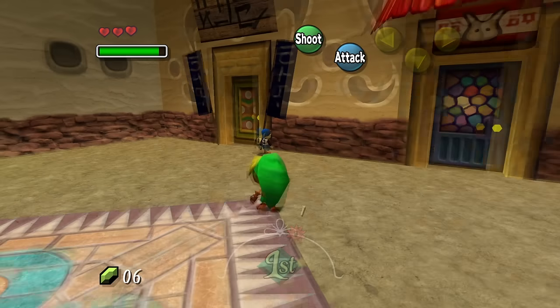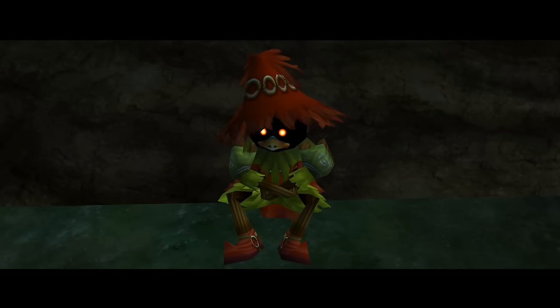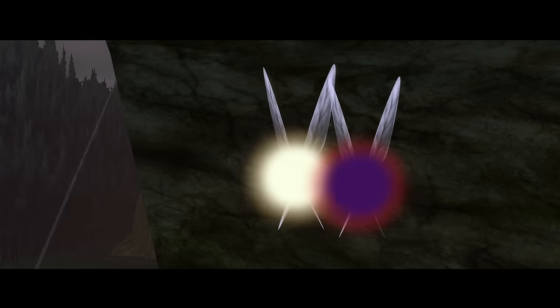We got a Zelda game that was much darker compared to the releases that came before it. Themes of death, loneliness, and fear give the game a more mature feel.